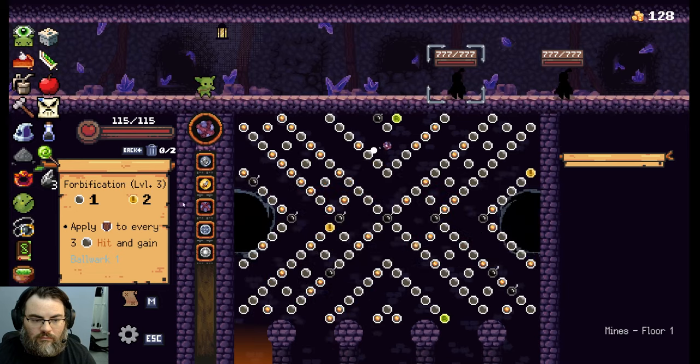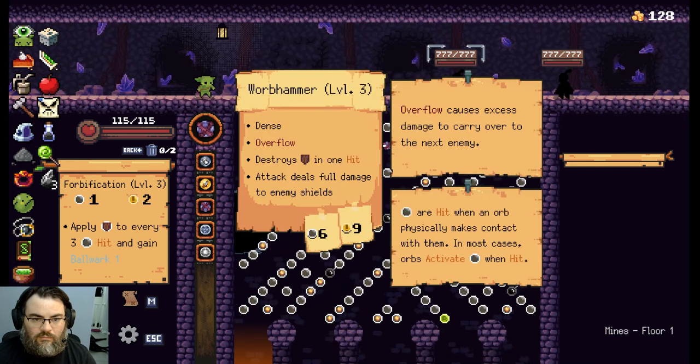The Warb Hammer was just for DPS and cleaning up those pesky shields that the Forbification leaves behind. It was really just solving the issue I had in the last run. While I did have Warb Hammer in the last run, it didn't really come in too handy.